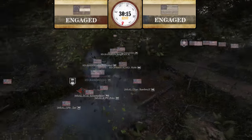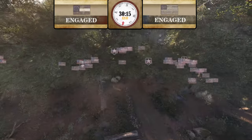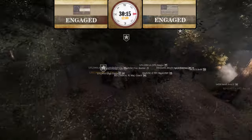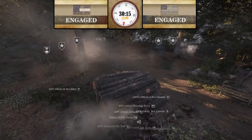6th Alabama is engaging with HD. Looks like HD is going to win this encounter as they have more Union reinforcements moving in to assist — 2nd U.S. and LFL. LFL is kind of holding back though. Confederates still have the ticket lead.